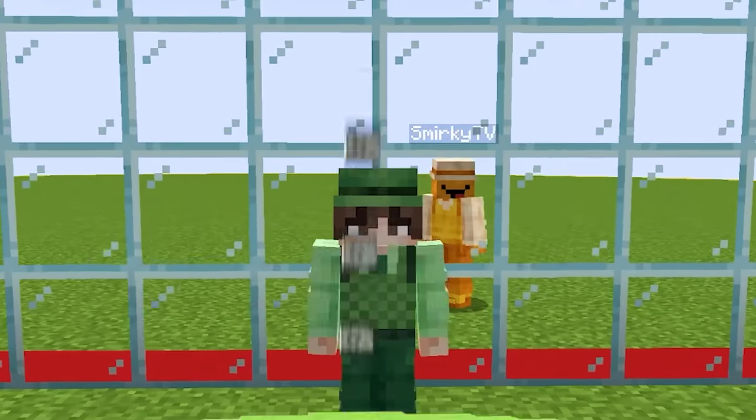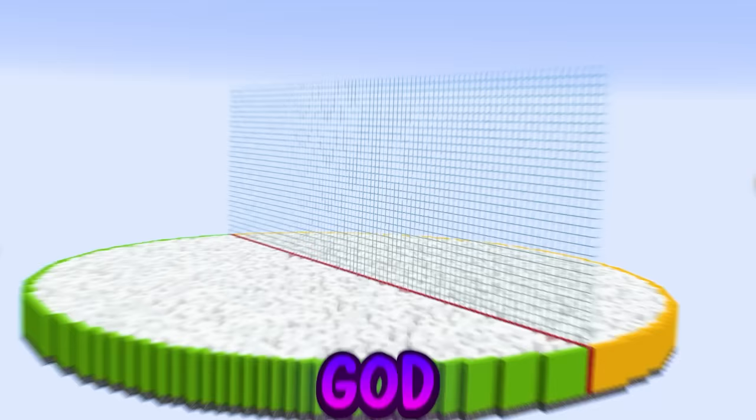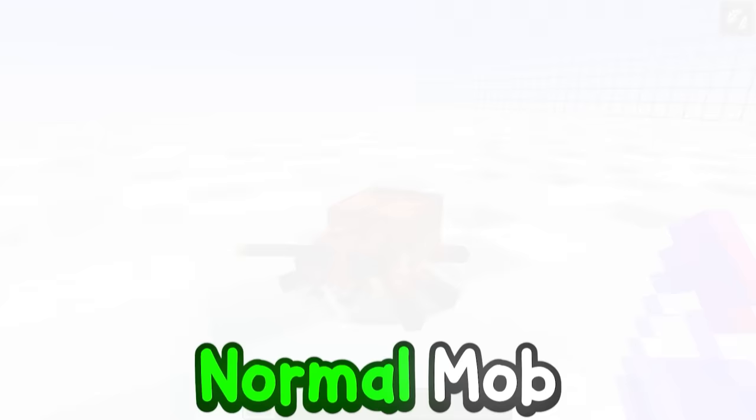Today I'm doing a Minecraft mob battle with my friend, but we're in the god dimension. And because we're in the god dimension, we have this god potion that when we throw it onto a normal mob, it turns it into its godly variant.